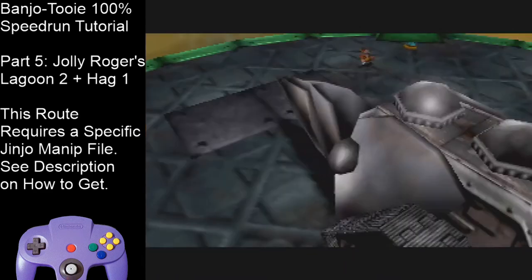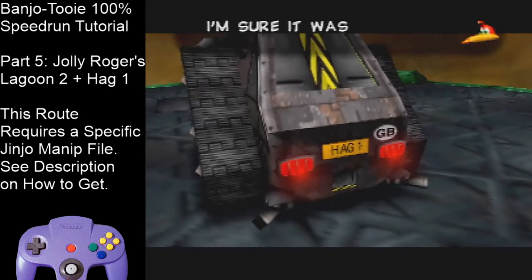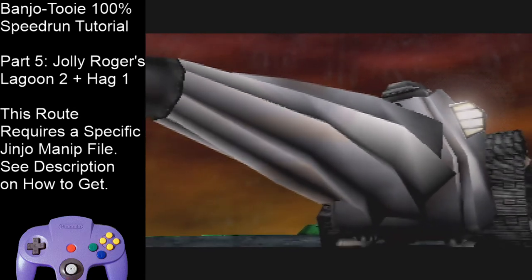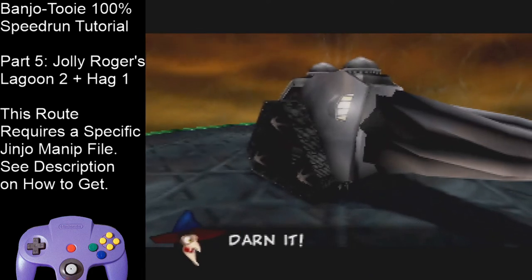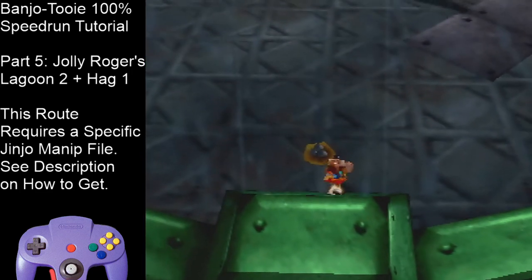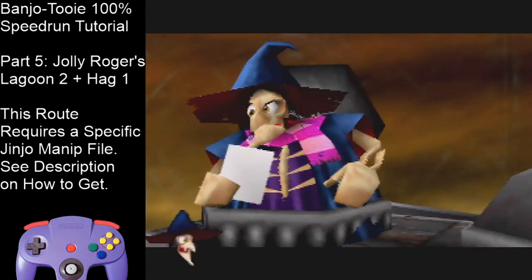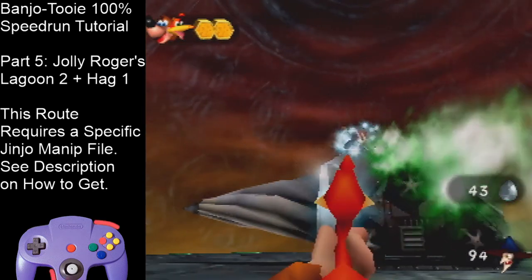I'm not going to be able to mention absolutely everything for this fight, but here are a few things to keep in mind. First, the movement I do is very specific and important in order to ensure I get the Clockworks and Ice Eggs that I need — try to copy that. At the start, hold down-left and zoom out. Go on this ledge, get a Clockwork, switch to Ice Eggs. I've got Blue Eggs here. Jump over this laser, get a second Clockwork. Exit Talon Trot — you want to be out of Talon Trot for every single phase, otherwise you'll be facing the wrong direction for shooting.